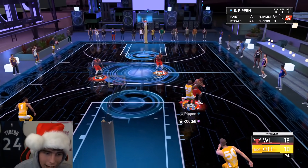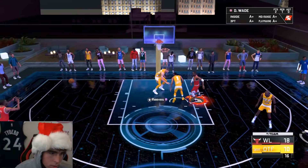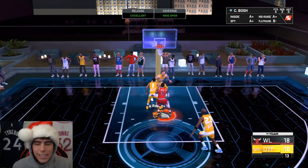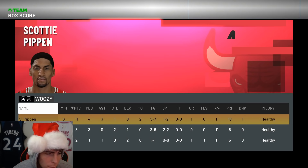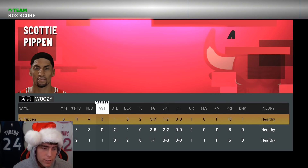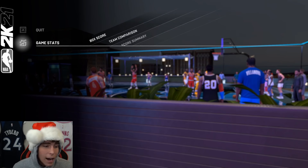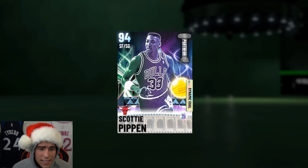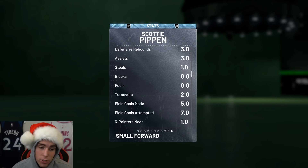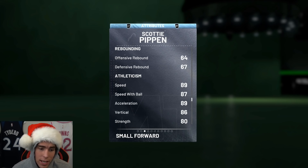The only downside right now is I'm not greening the shots. I'm getting open looks with Scotty — I just gotta green with his release. You just can't leave Chris Bosh open that many times. Looking at the final box score: Scotty at 11 points, four rebounds, three assists, one steal, five of seven from the field, and one of two from deep. An all-around pretty good game for Scotty.